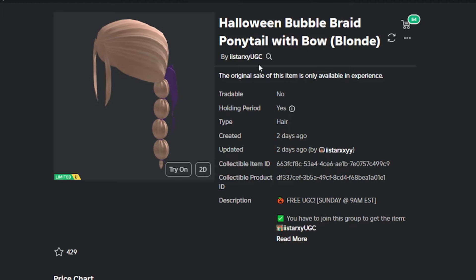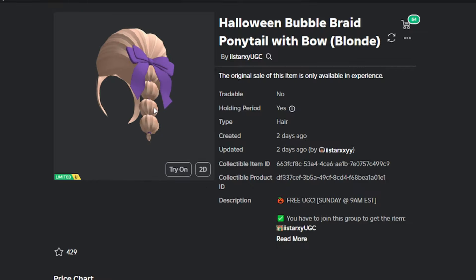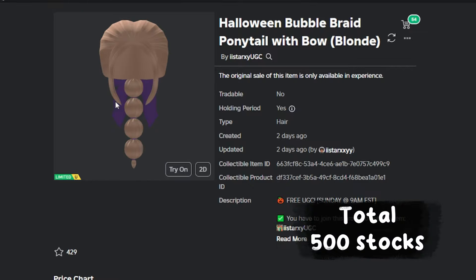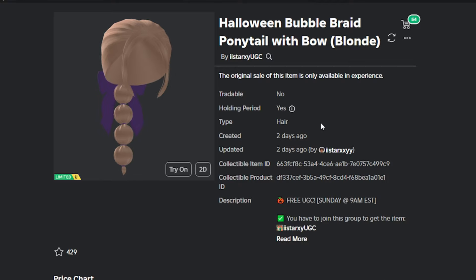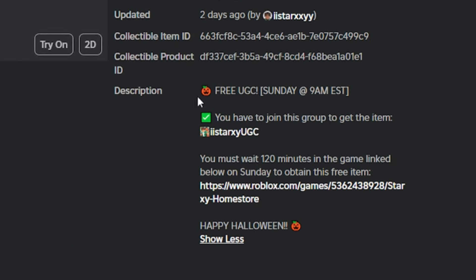This is the Halloween Bubble Braid Ponytail item that will be released soon. For this stock, only around 500 will be available. If you see on the item description here, this item will be released on Sunday at 9am EST. That means it will be released less than 2 hours after this video is uploaded. Here you can also see the requirements and the game links.